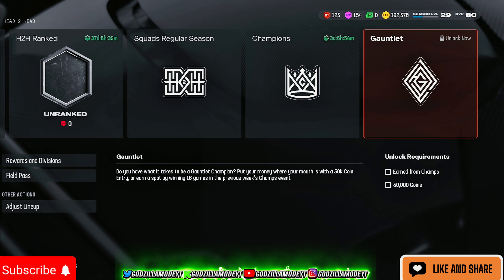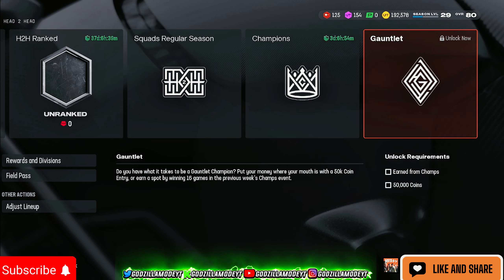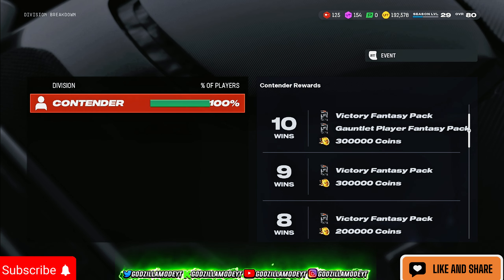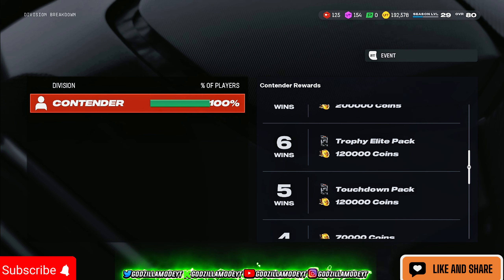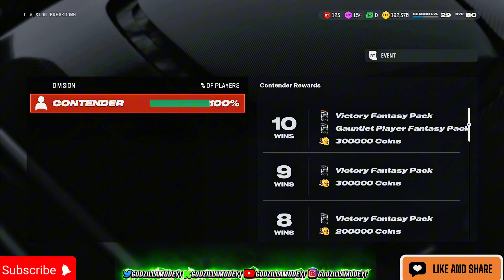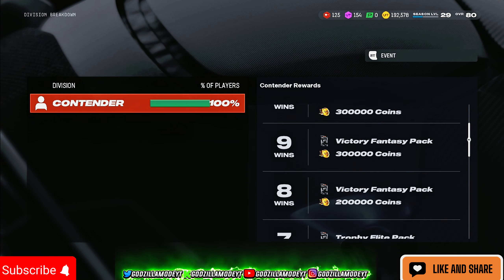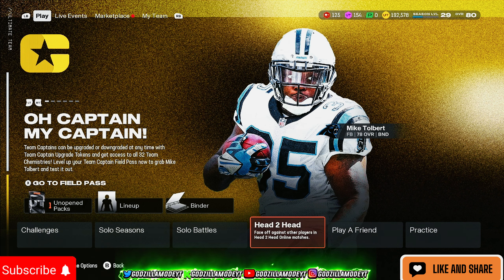If you do win 16, play Gauntlet. Gauntlet is sweaty, not gonna lie, but if you can win at least seven games you're in great shape. At seven wins you get a Trophy Elite Pack. At six wins you get 200,000 coins. At five wins you get 120,000 coins. Look at these coin rewards — that's why I say do your challenges, get your team up, even just a decent team.